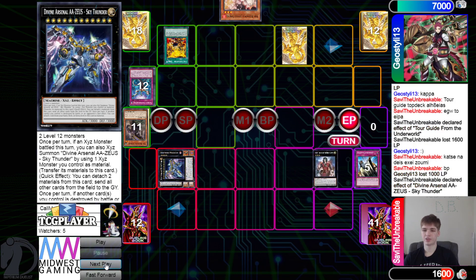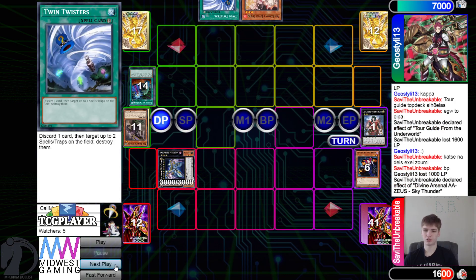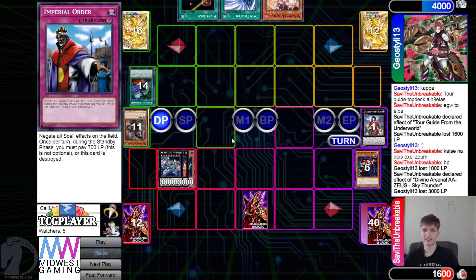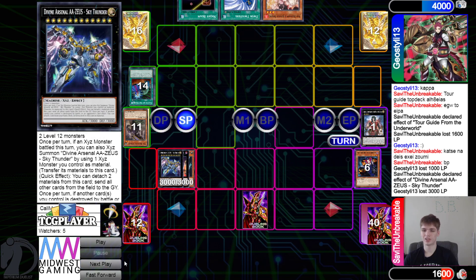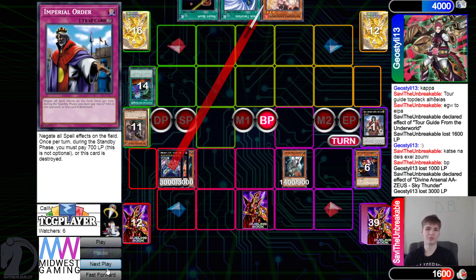End phase Zeus effect - they chain Called By to hit the Dante that was detached. Pass, draw Twin, then pass, draw Order - that's not bad, set that. Obviously not using it here, but say they drew a Tanky - if they activate Tanky, there's no way they draw anything good. Maybe a Desires - Desires chain link one, Order chain link two, Twin chain link three. Zeus gets to equip and that makes this even more deadly. Draw Rhino Warrior and that's game.